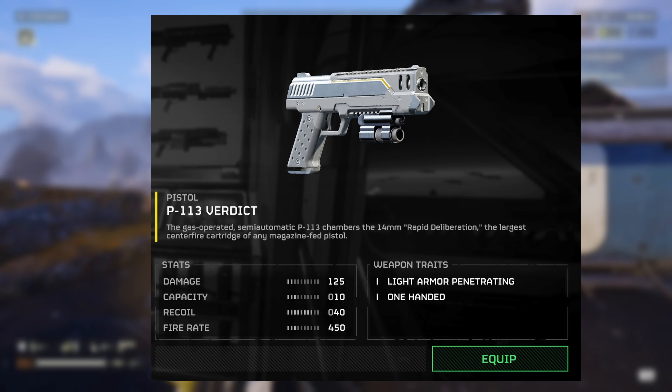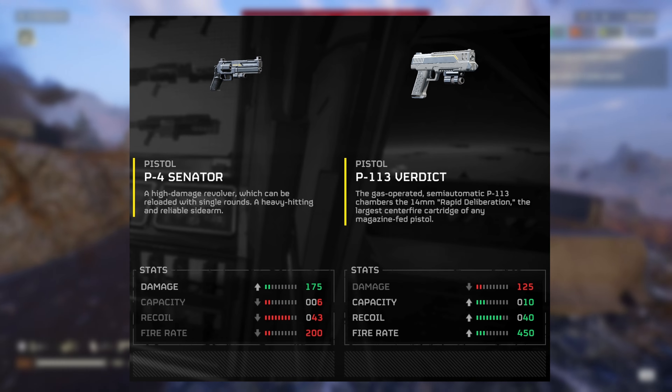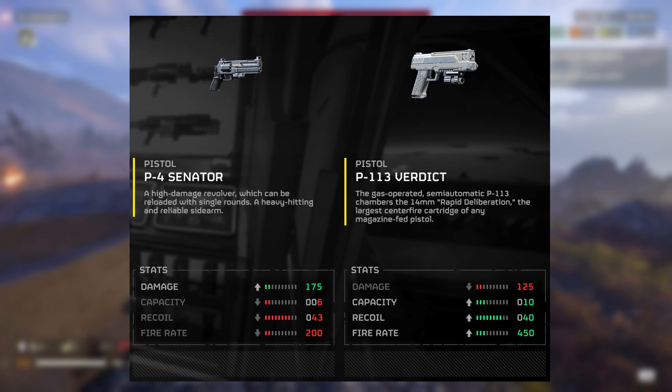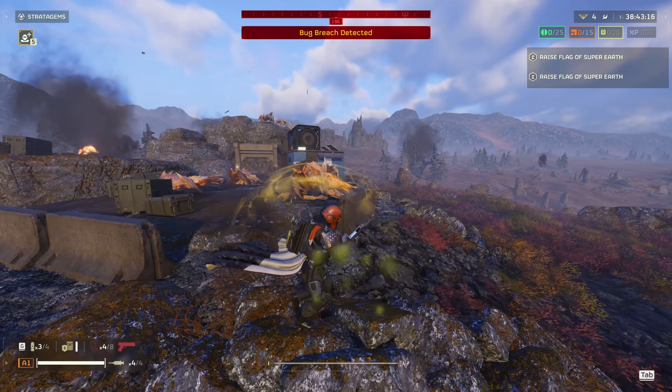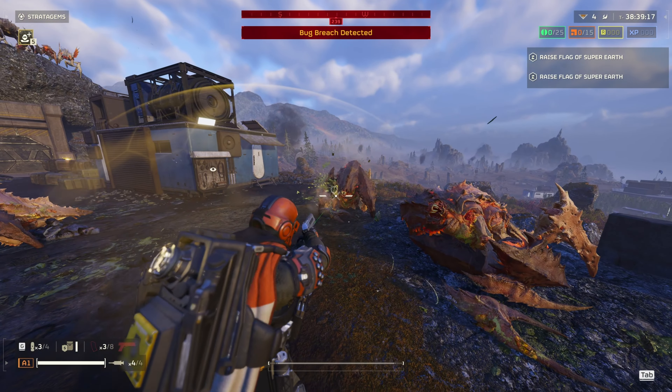The P113 Verdict has all the properties of being a Desert Eagle-like handgun in the game, with slightly less damage when compared to the Senator, which would make sense because you offset that with a bigger magazine, with an easier way to reload it, with a little bit less damage. However, it has light armor penetration. I don't understand that.